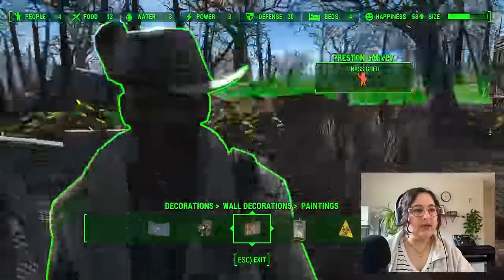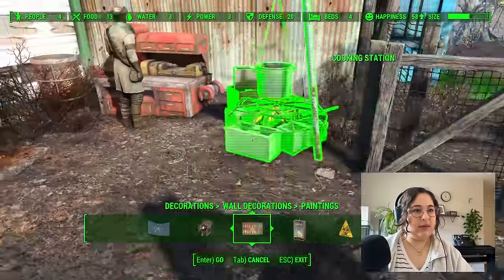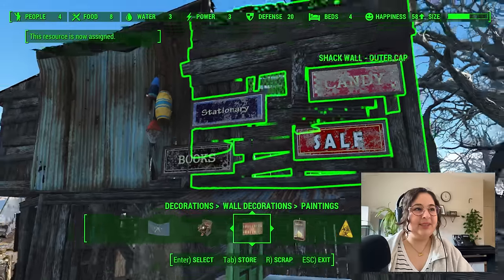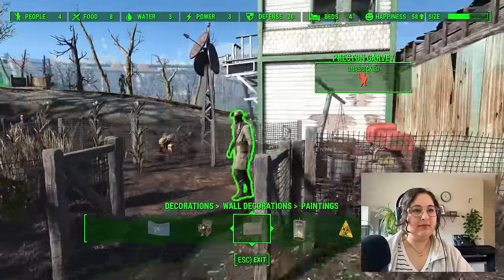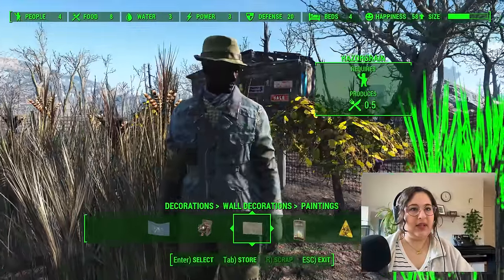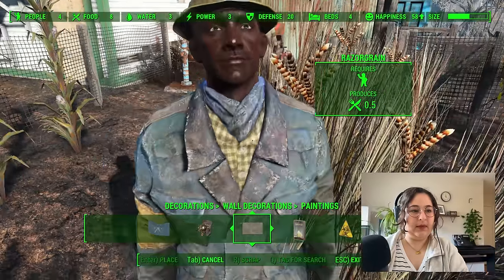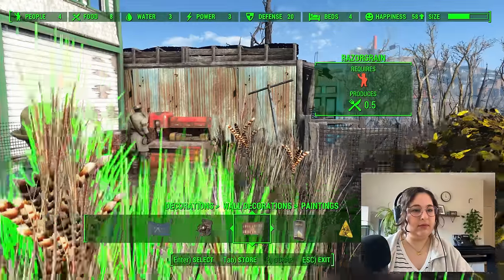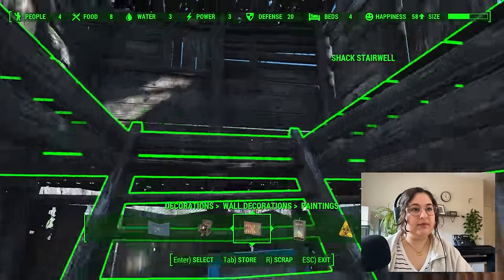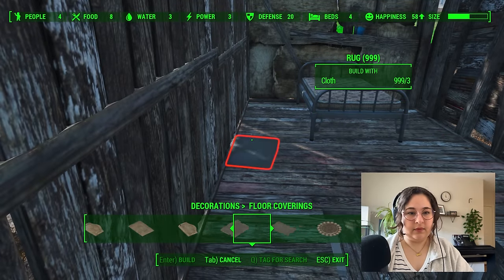All right, let's go grab that new settler. Where did he go? That's Preston — Preston doesn't work here. You're not a farmer — thank you for stepping up and doing some farming, but you're not a farmer. You are a general trader. And while we're at it I'm also going to assign him to the bed that's in there because I like it when they have the right bed. All right, we'll wait for him to come over here, and while we're waiting let's do his upstairs because that is very boring.